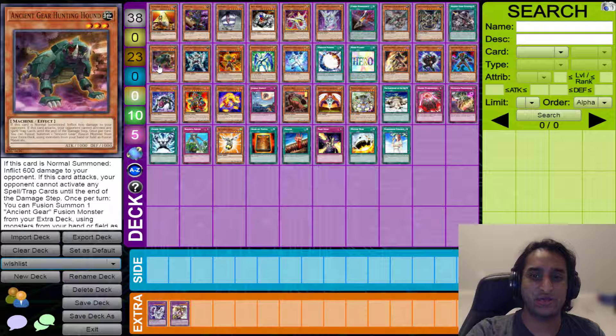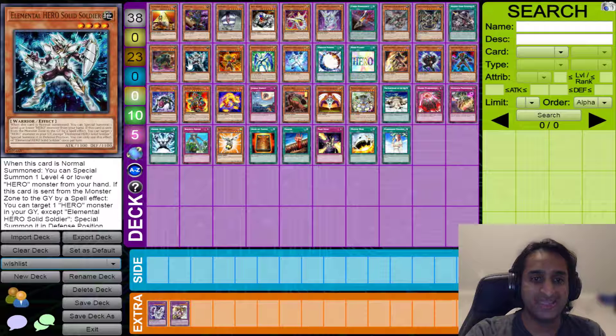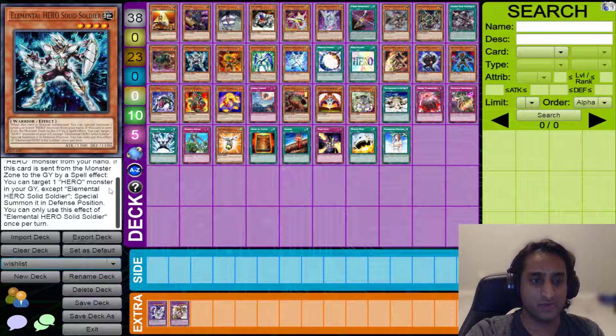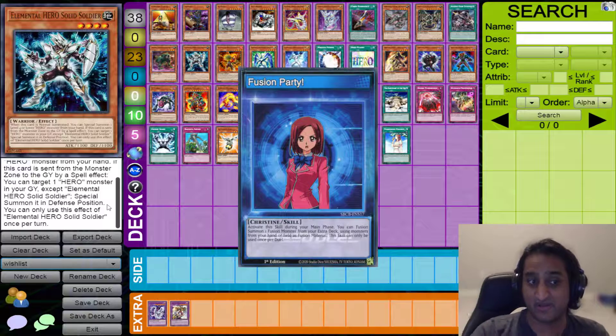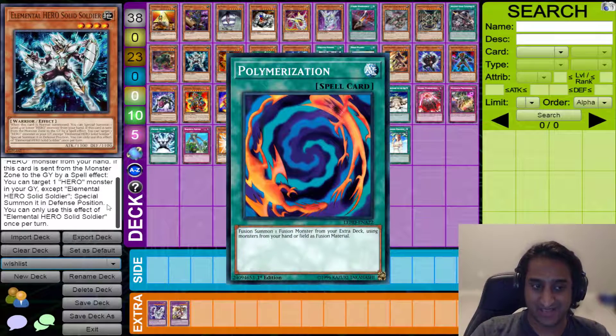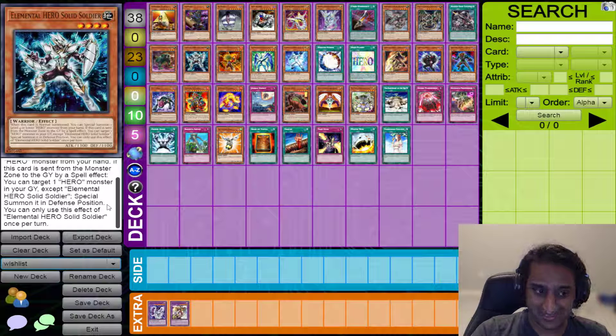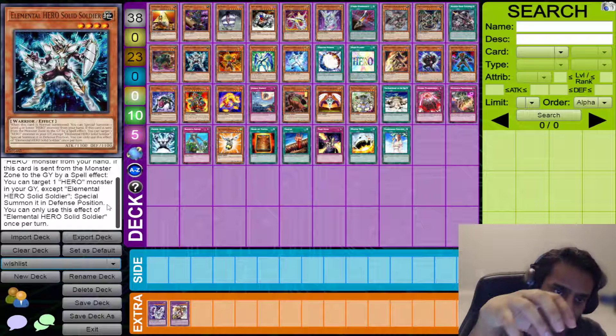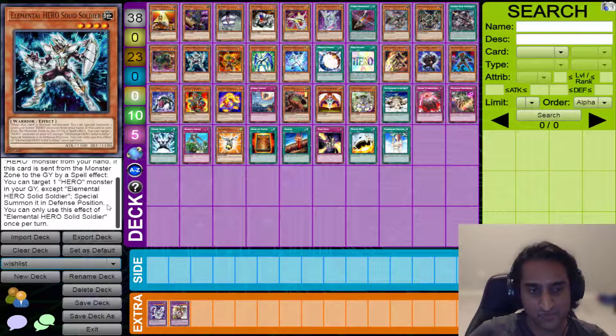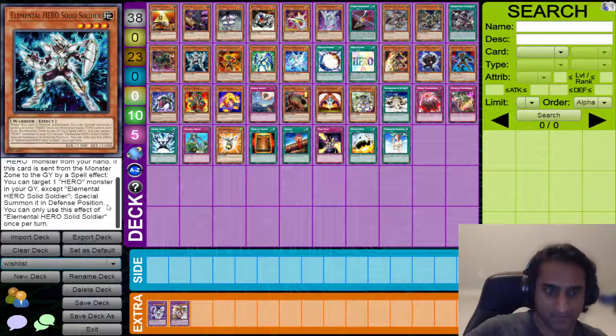Moving on to the next category: Elemental Heroes. Solid Soldier is the first card — when it's Normal Summoned, you Special Summon a level 4 or lower Hero monster from your hand. And if it's sent from the monster zone to the graveyard by a spell effect — Polymerization counts as a spell effect — you target a Hero monster except itself and Special Summon it in defense position. This card is insane if you fuse it with any other Hero — summon your Fusion, get that Hero monster back. It stops you from neg-ing as hard from a Fusion Summon.